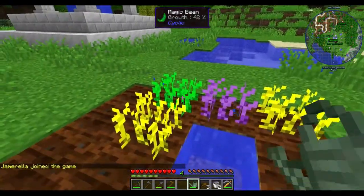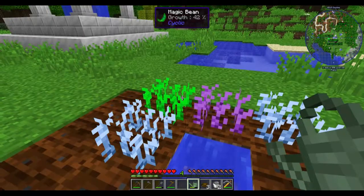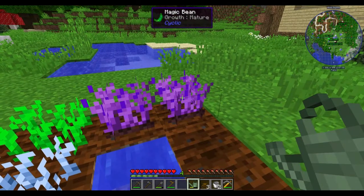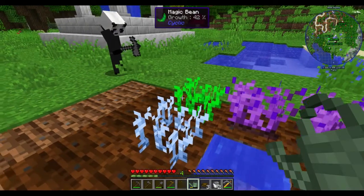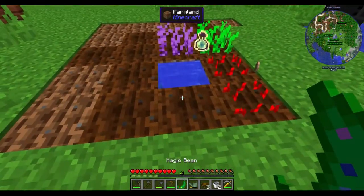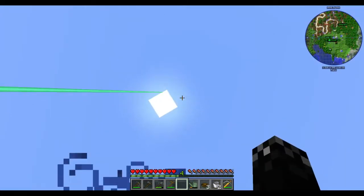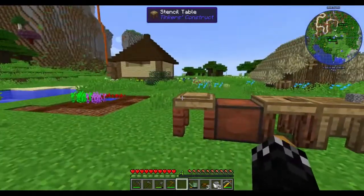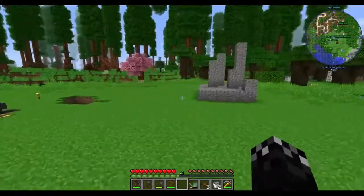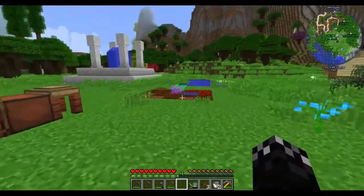Oh did you get kicked Jamerilla? Yeah ages ago - didn't realize, sorry. I was hurt - I was rejected. I clicked the wrong button. Are you going to harvest the two that are done buddy? Let's see what junk you get. Hey, you got a mushroom and a potion - a bottle of enchanting. I reckon we definitely work on getting some bones for this thing. I'm going to put a cut in and see what I can come up with.